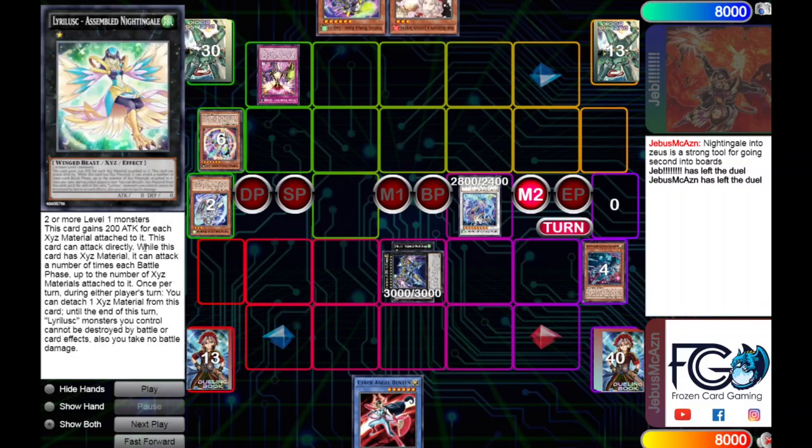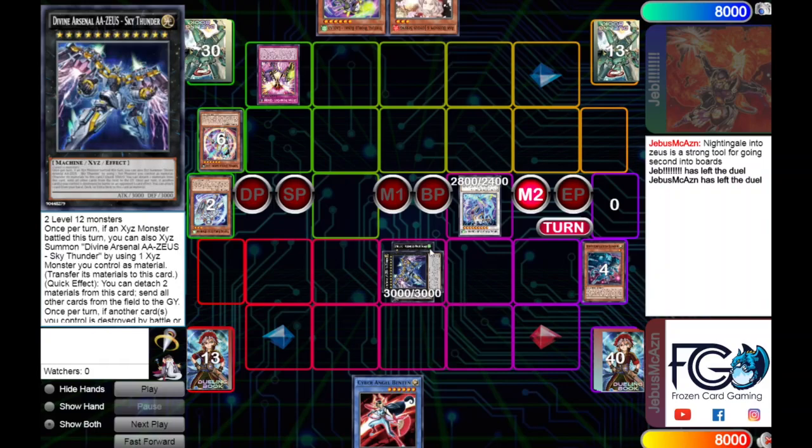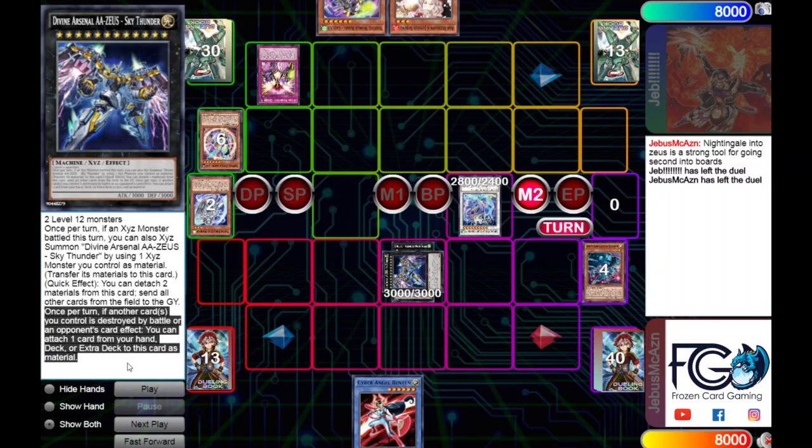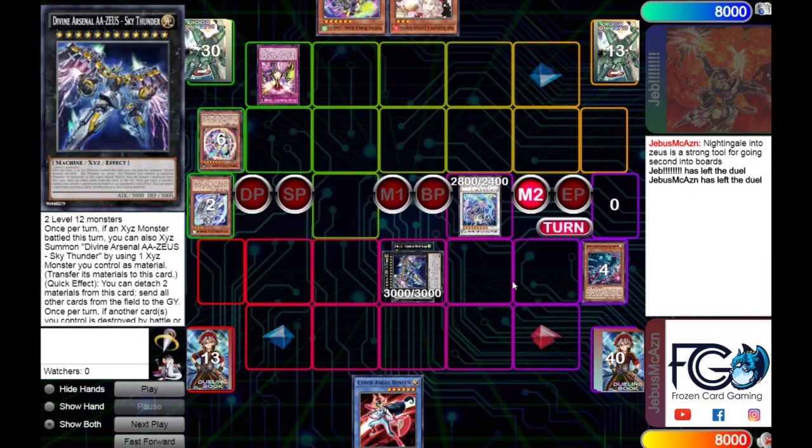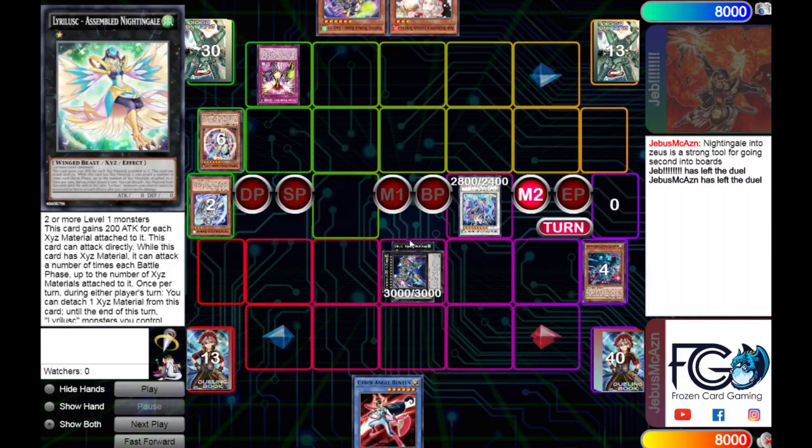Zeus is also useful because it's a Machine with 3000 ATK, so if you ever need to ritual summon a monster and have Zeus out you can tribute it with Medianus to bring out any ritual with 3000 or less ATK. If the Nightingale's destruction attach effect ever triggers you can dump a Drytron or ritual name to the graveyard for free. You can also make a four-material Zeus with three Drytrons. I'd recommend running Zeus in this deck no matter what — it comes up in so many matchups.